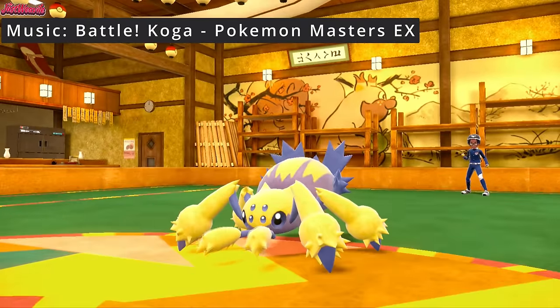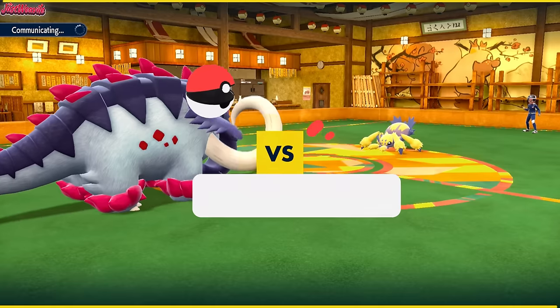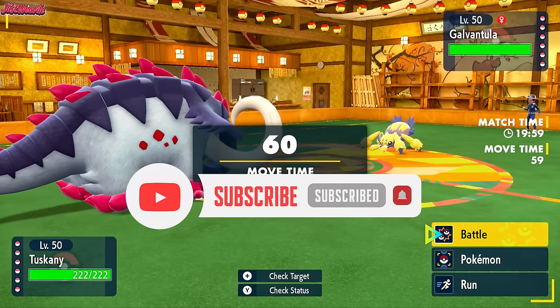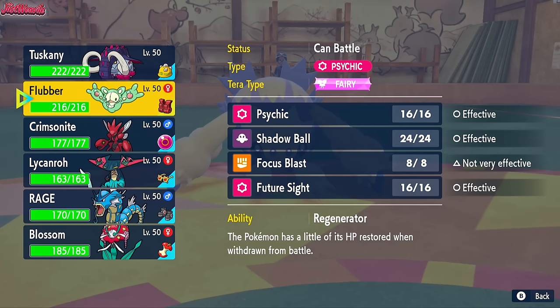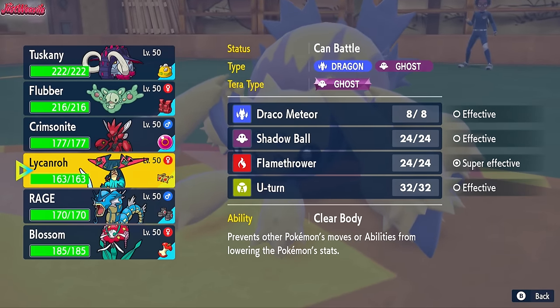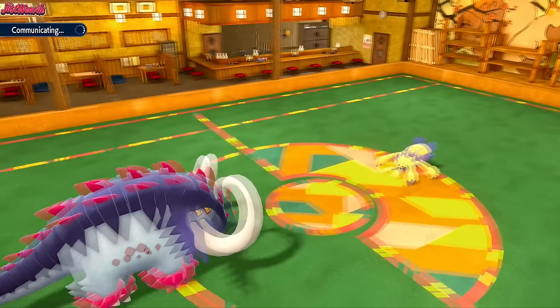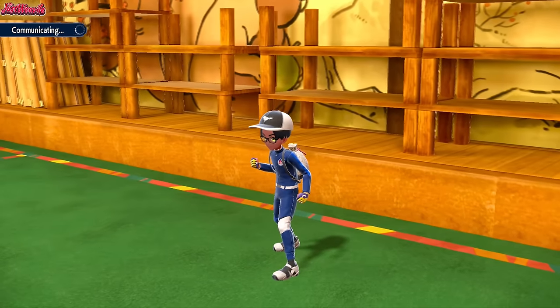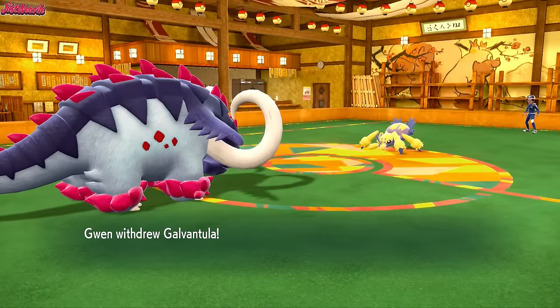They're going to lead off with Galvantula as I lead off with Great Tusk. I lead off with Great Tusk because I kind of figured they'd lead with Lycanroc because normally when I see Lycanroc Dusk, it's a lead - Stealth Rocks and all that. But this thing can get Energy Ball which I'm not about to mess around with. So I'm going to have to switch out and go into my Florgius. They may get the Sticky Web up straight away but they don't have a Ghost type so we know we can definitely Rapid Spin later with Great Tusk. So it's not the end of the world.